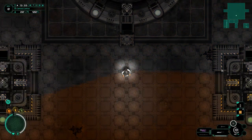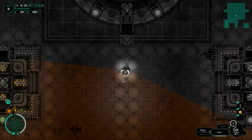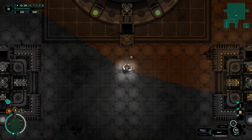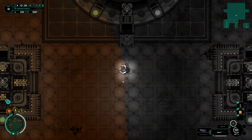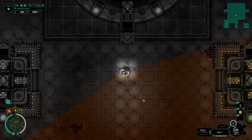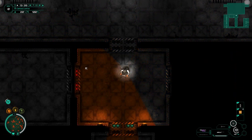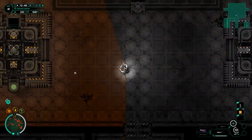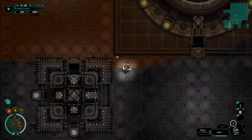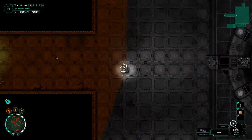Hey guys, welcome back to Subterrain. My name is Twitchy, playing the role of Albert West, disgraced doctor. For some reason we were in a prison; now we're in the power center. Everyone on Mars is dead - at least everyone on MPO, this Mars base that we're in. We've found ourselves in the power center. You can see this is the main power core, and off from the power core we have four corridors.